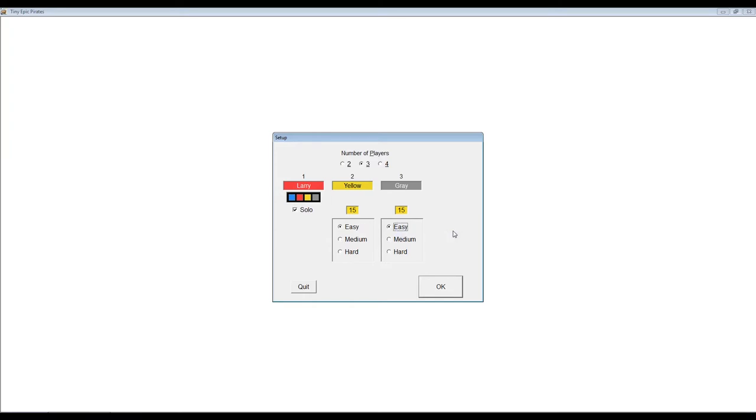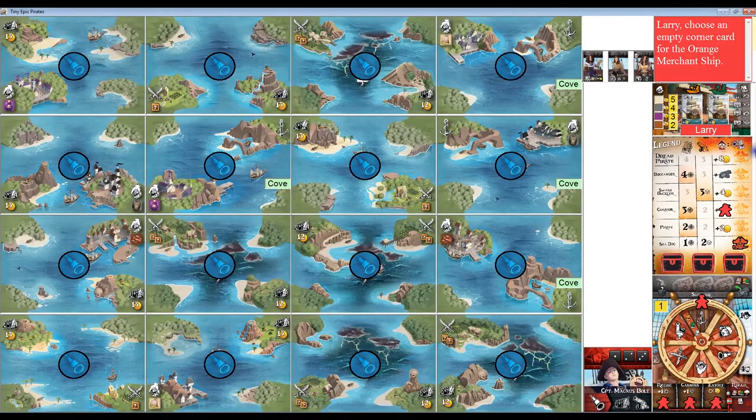I'm going to be playing against easy solo pirates today. I haven't played this game very much so I'd like to give myself some sense of a fighting chance. The amount of gold that triggers the burying of treasure by a bot is normally 12, but you can very easily increase or decrease that value to make the game easier or harder. I've increased those values to 15 for my two bots in this playthrough. That's enough of the preamble — let's get underway. If you are already familiar with the game and know the rules you might want to skip ahead to the actual start of the playthrough.